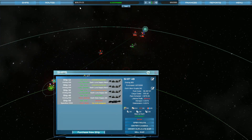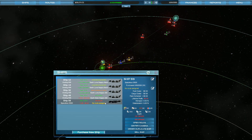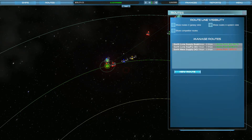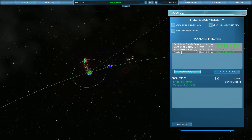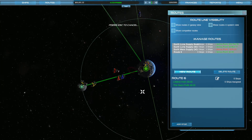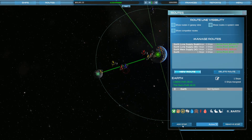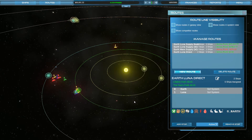Now we're going to have to let money build up for a bit because that was definitely a big purchase. These ships should already be set to move people — they are, and they've got the ticket prices set up. But let's make a whole new route because that's easier for me to manage. We're going to move people to Luna. We'll go from Earth to Luna and just decide how much we want to charge on tickets both ways.